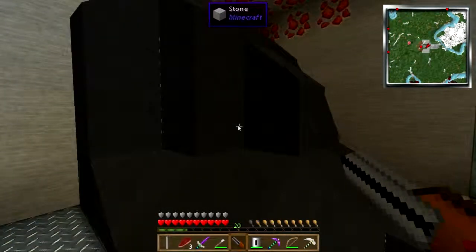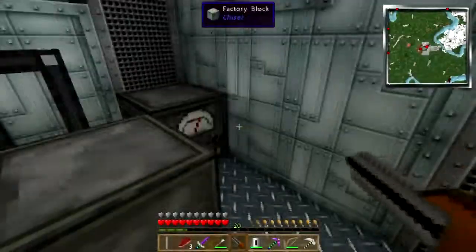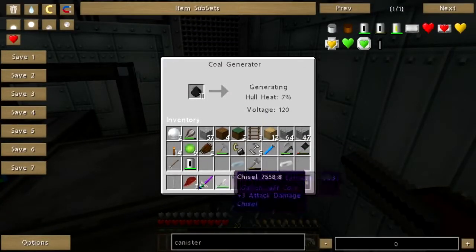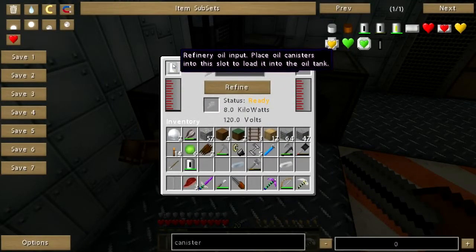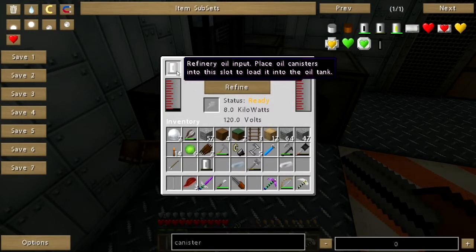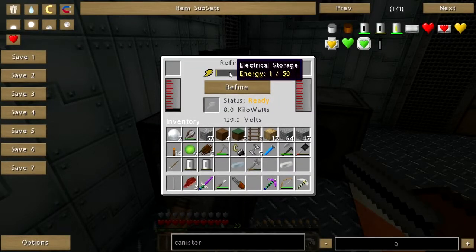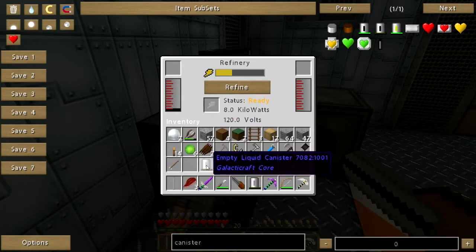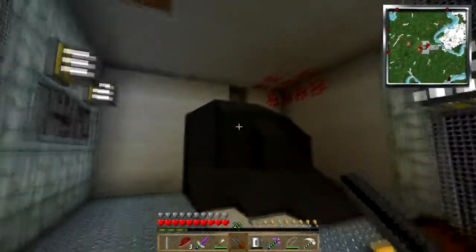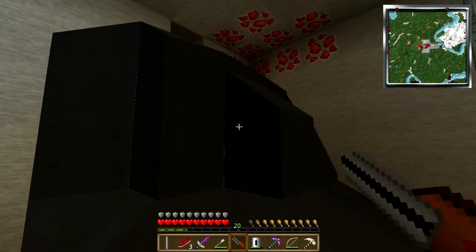I'm going to need some coal in the generator. Let's plunk that into the refinery. All right, you're getting power — there you go. Since I'm down here with these empty cans, why don't I just slurp up some more oil and put it in the refinery.